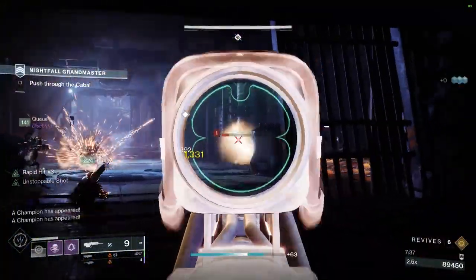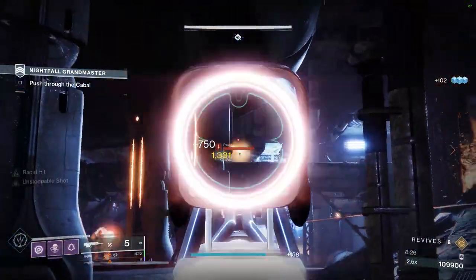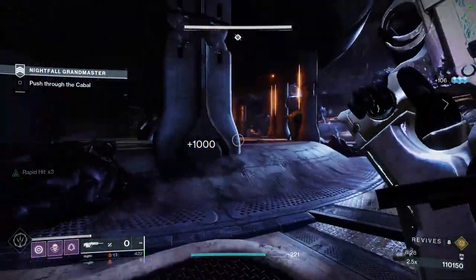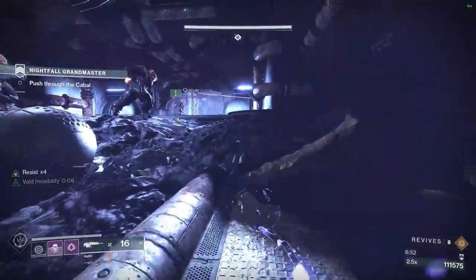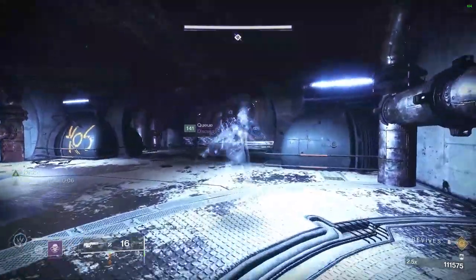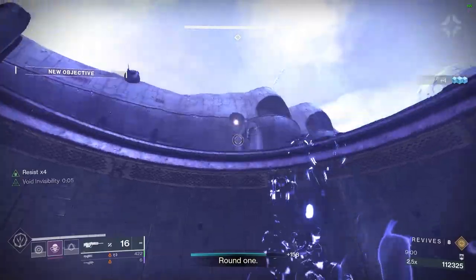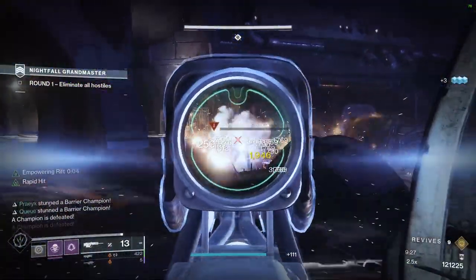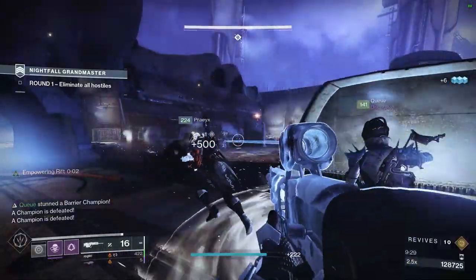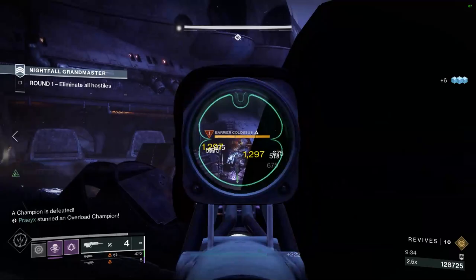After advancing, kill the trash ads at the entrance and then the two Unstoppable Incendiors, then proceed through the room, being careful of the explosive canisters and two Scion Snipers on the balconies in the middle. In the back of the room, take out the regular Incendior and the Scion Snipers at the right and left, or simply use invisibility to run past them if you have it. Move up the grav lift and clear out all of the ads in the middle, being careful of the Scion Snipers on the ledges, the Overload Minotaur, Barrier Colossus, Unstoppable Incendior, and the two Barrier Hobgoblins.